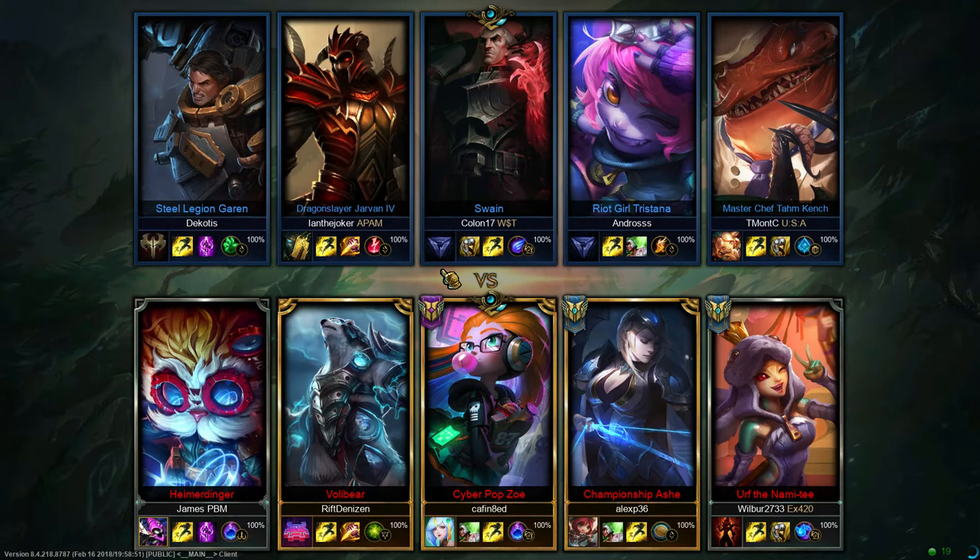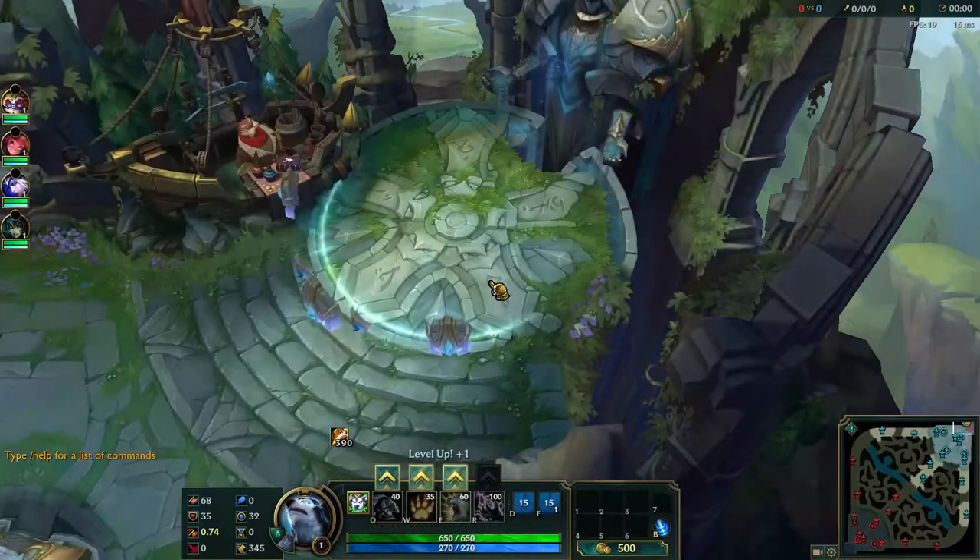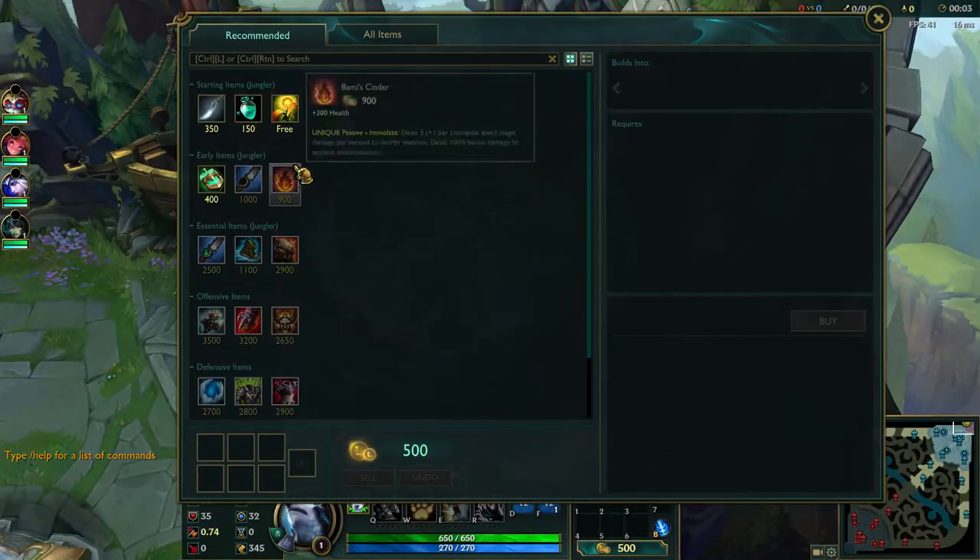The Volibear build, in case you're wondering — the core is Cinderhulk into Righteous Glory. From there, build whatever you need. Old Swain had a lot of DoTs, which is why I would normally want to go Adaptive Helm. That will help with Garen's Spin to Win, but everyone else is like solid chunks of magic damage.